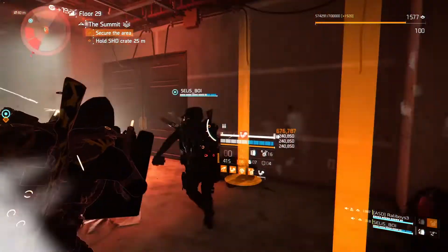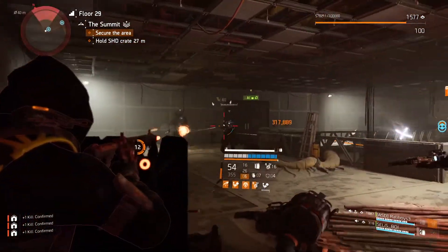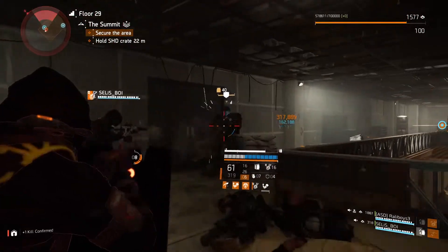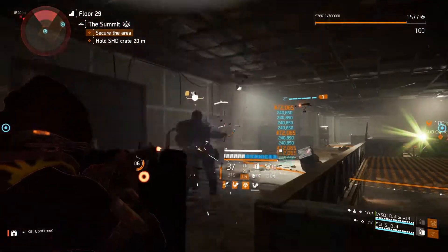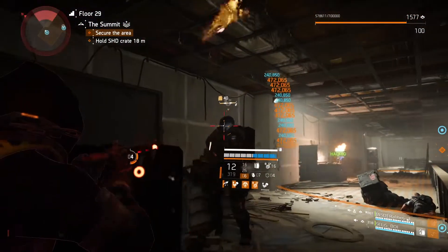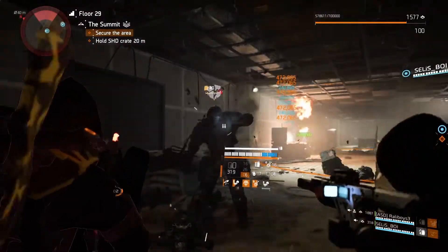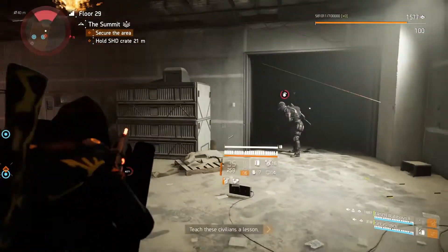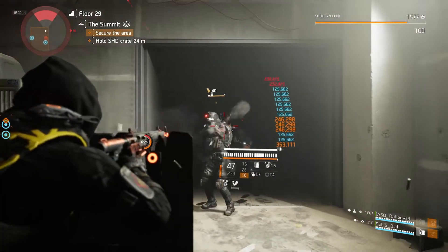What you need to do when creating any tank build is to have the armor stat, or the blue stat, in your gear. That way you will have more armor, and if you use a shield it will have a bigger tier and with that more stats like armor and holster regen and shield health.